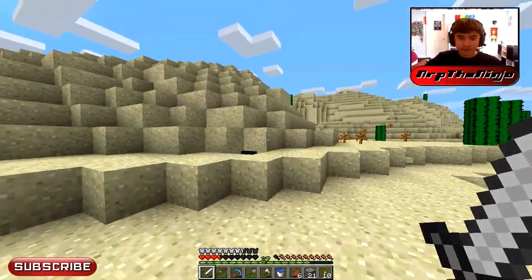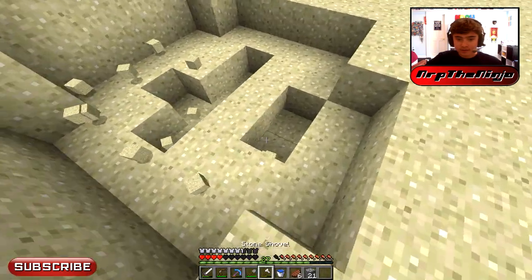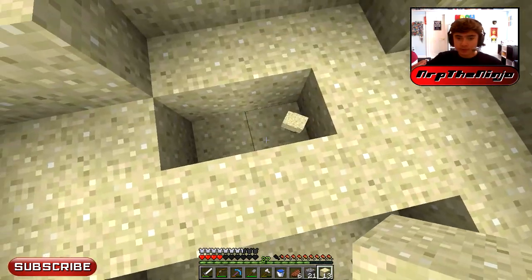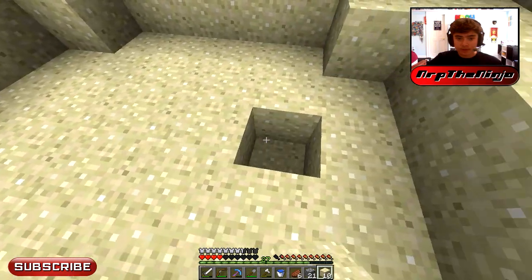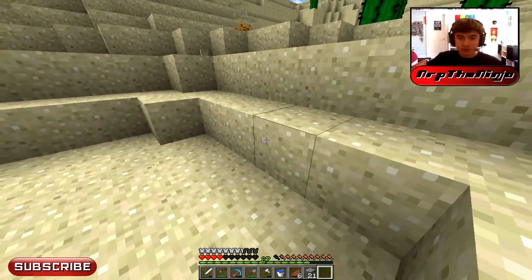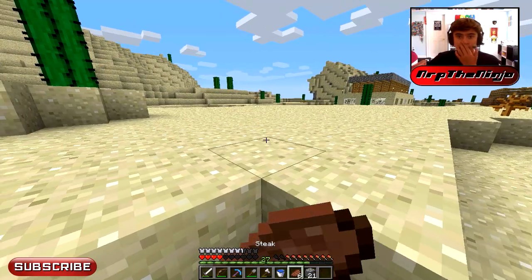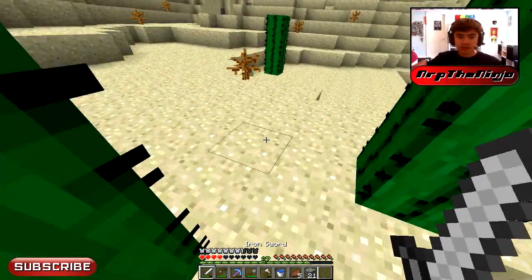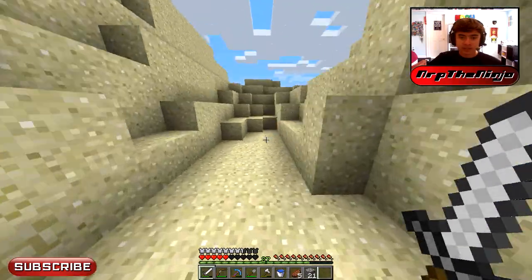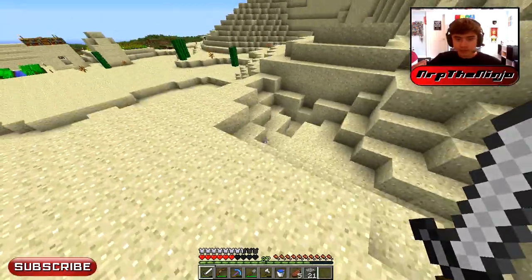Do you see how high that skeleton hit me? I went up to like that block. I've been trying to kill creepers in one swift move. Most people sprint-hit and move back, but you can do it by just sprinting toward it — you just have to get two critical hits and then it's dead. You just go forward, hit it, jump again and hit it. It's definitely doable, I do it all the time.